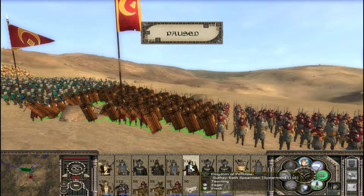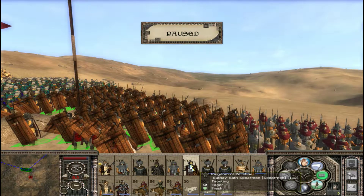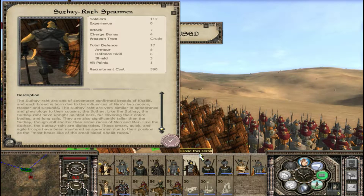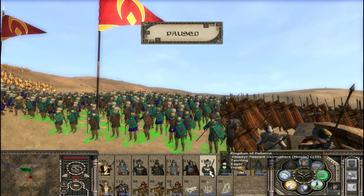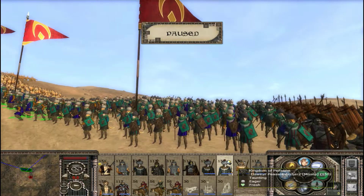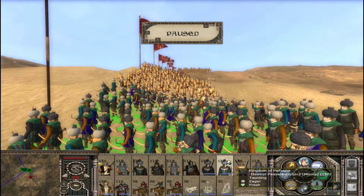Next are the Sothay Wrath Spearmen, and they look great. I don't know why their shields are so big — they have very big shields, like riot shields. Next are the Elsewhere Peasant Skirmishers. These guys throw javelins at the enemy, and the archers of this same kind just throw arrows. Kind of funky with those.